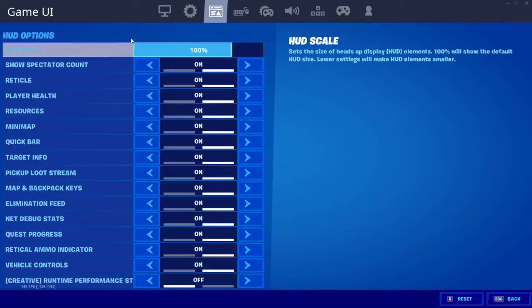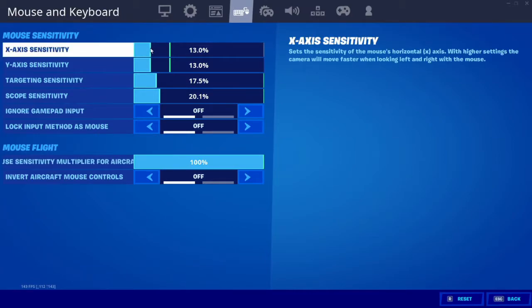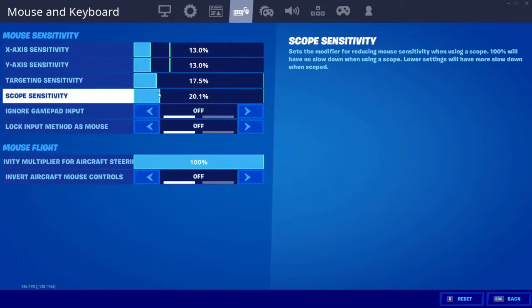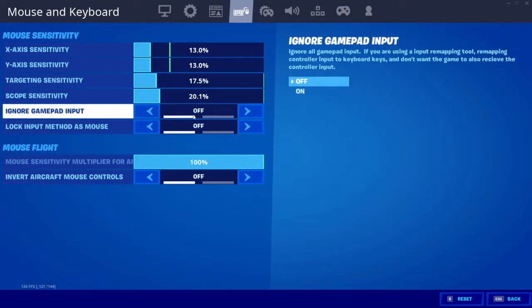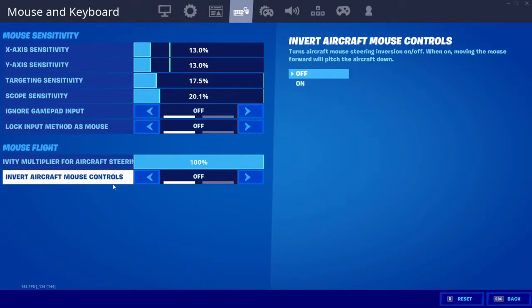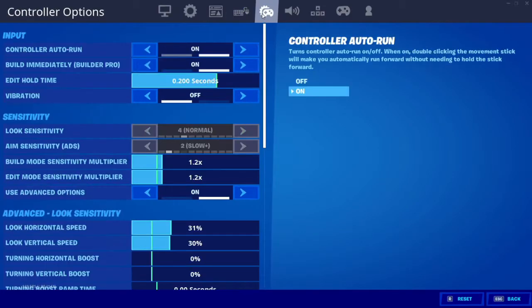Going into game UI — you don't really need to know about any of this; I have my HUD scale at 100, that's really all you need to know. Here's my mouse sensitivity: my mouse and keyboard sensitivity is 13, 13, 17.5, and 20.1. I have mouse sensitivity multiplier for aircraft at 100% and invert aircraft mouse controls off.